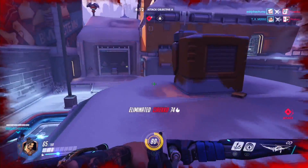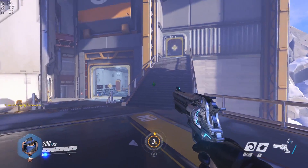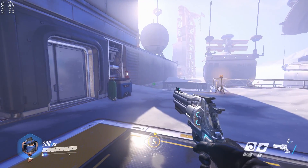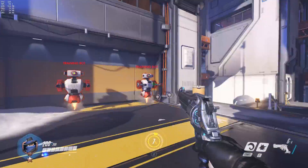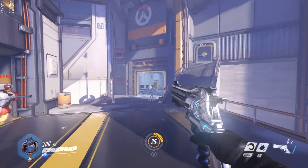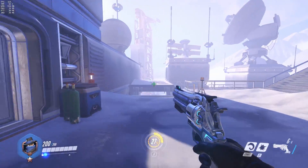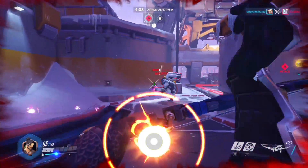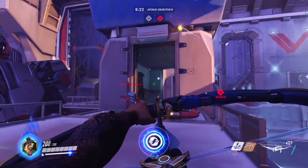First let's talk about the elephant in the room: how each platform manages player input. On screen right now you'll see me in training mode making very quick, fast sweeping movements with my mouse — the kind a skilled player would use to flick to a target very quickly and hopefully accurately. Most console players don't grasp how hard it is to physically control characters with a thumbstick and how it has several disadvantages compared to a mouse. I'm not making a value judgment here — I'm not saying mouse players are better or console players are worse.